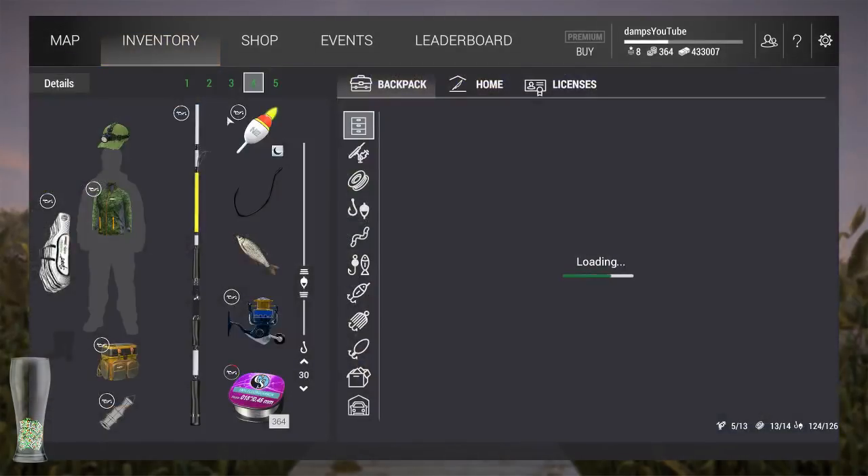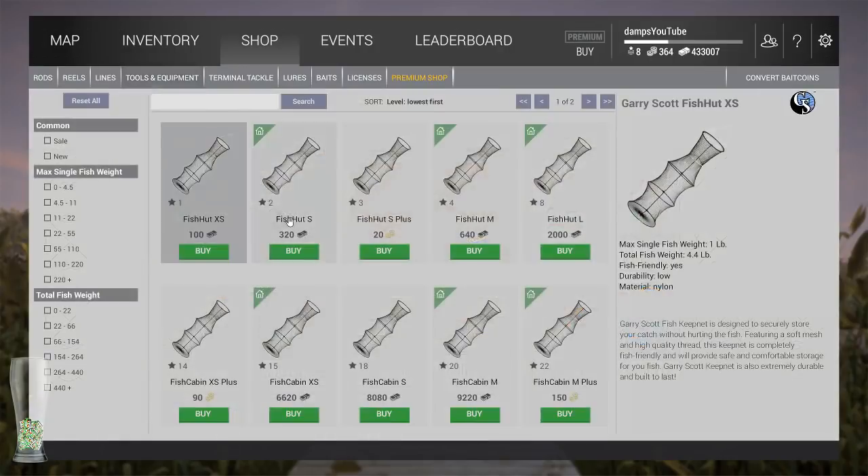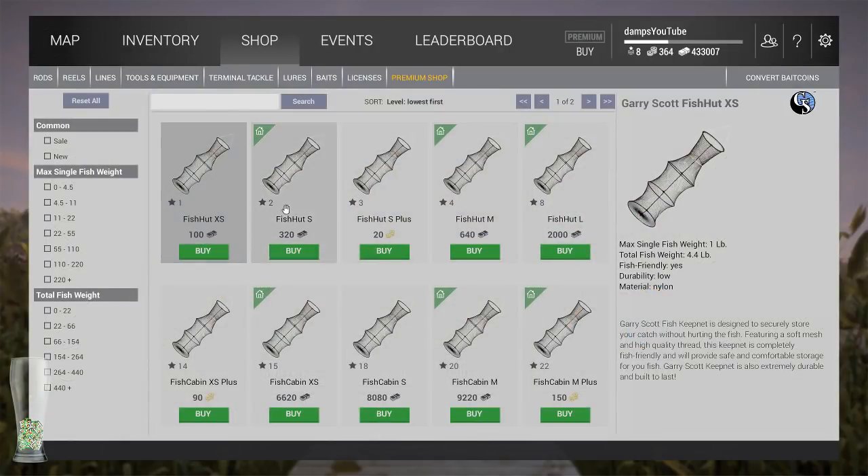That's what you do until level 20. When you go to the shop and look at tools or equipment, the must-buys are always your keep nets. There are a lot of upgrades as you go through - you can get them at level 2, or tough it out until level 4 to save money. At level 15 you get a new one, at 18 you get a new one, at 20 you get a new one. Always upgrade this. If you're in an area where max single fish weight won't exceed 7.5 pounds, don't worry about it - but brown trout and trophy rainbows can get close to that size.